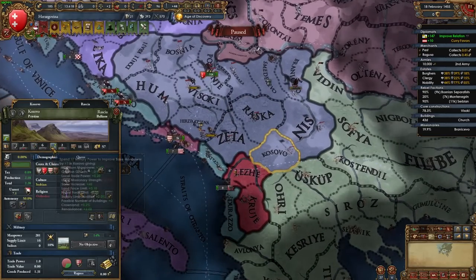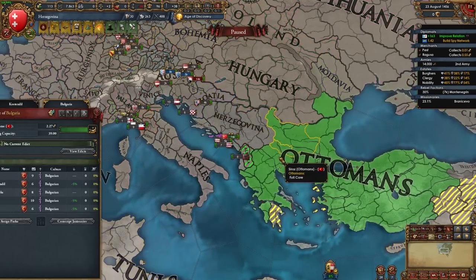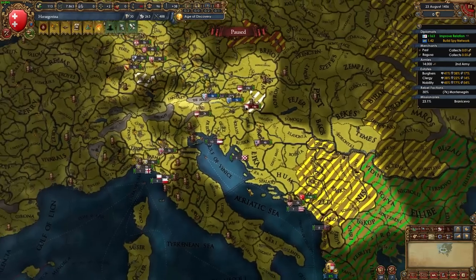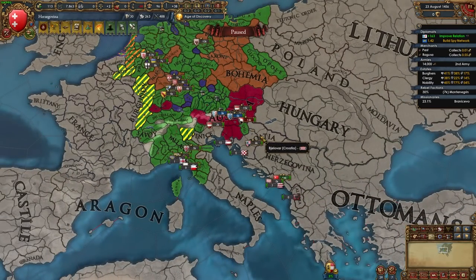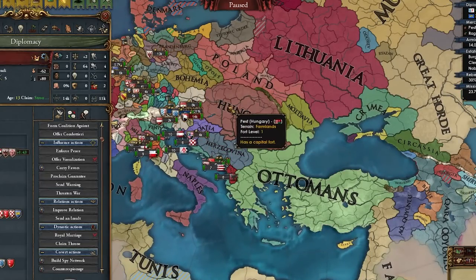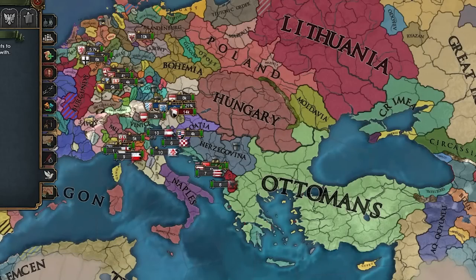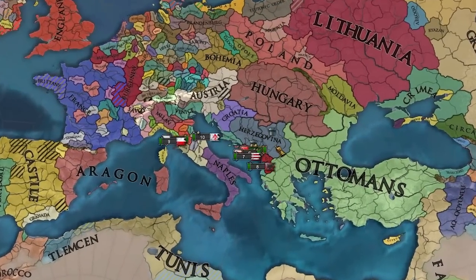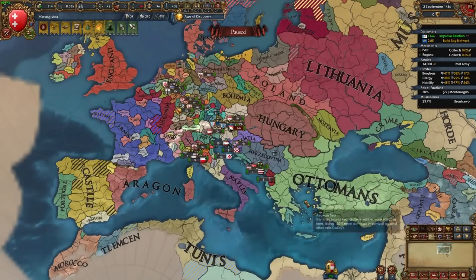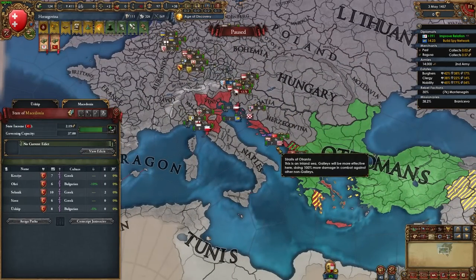The next plan of attack is to wait for the Ottomans to fight Albania and Venice, then pounce on Venice to get Zara so we can hopefully join the HRE. I don't know how we're going to hit the Ottomans — I'm hoping Austria gets Hungary via the Hunyadi event. The main plan: open up with diplo ideas, try to become HRE emperor, and find bigger allies to help beat the Ottomans.